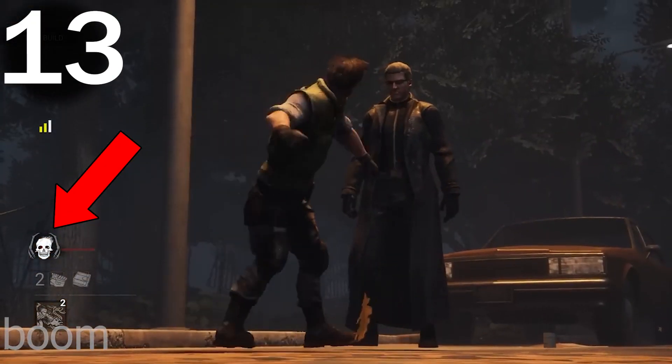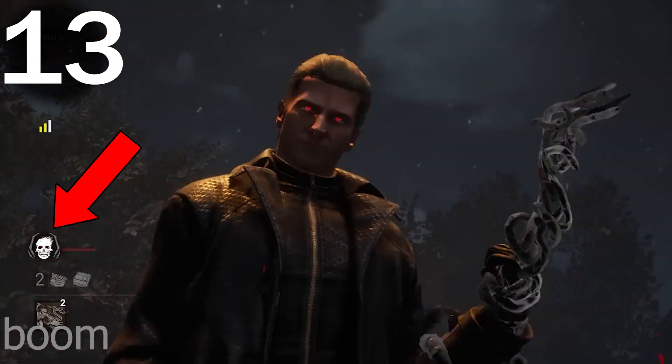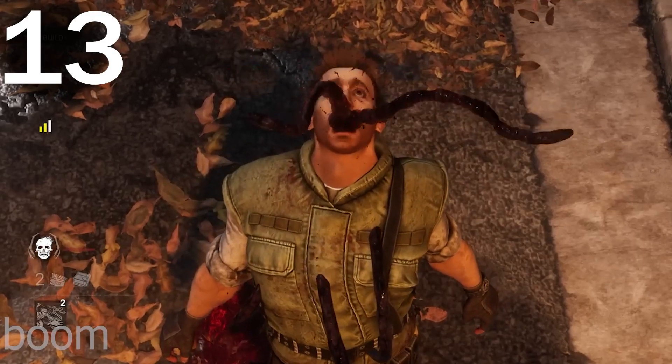Number thirteen: when a killer starts a mori, the HUD should display to the survivors that their teammate is getting moried — so the moment the killer holds M1, you know your teammate is getting moried.